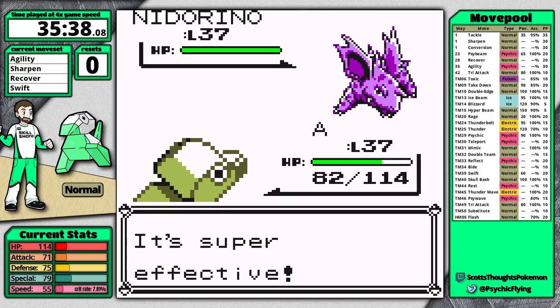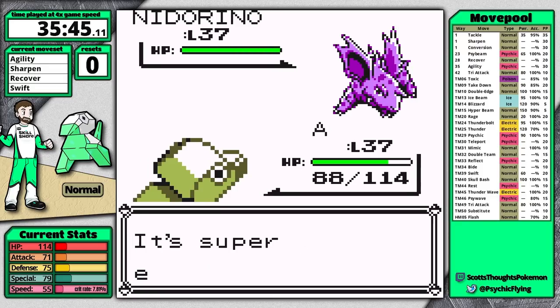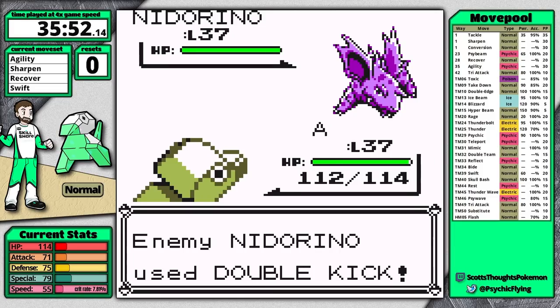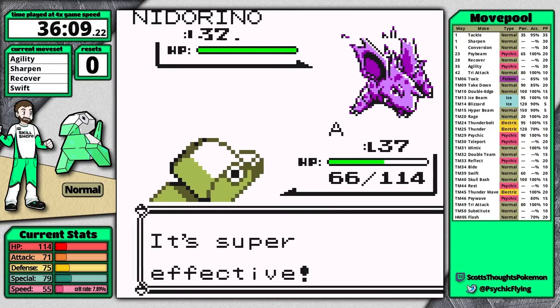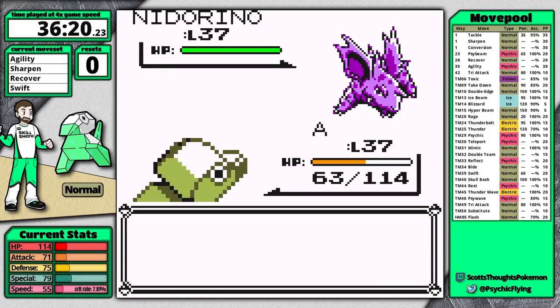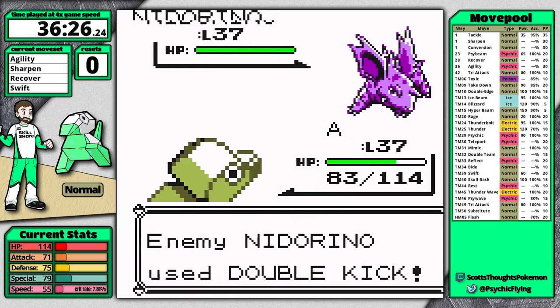Against Giovanni this fight is really annoying — in this playthrough it crits about three times in a row, which is not fair. I set up Agility first to outspeed for reliable recovery with Recover, then set up Sharpen six times. As I do this I take less and less damage each time because of the badge boost from Surge's badge boosting my defense. This has to be one of the slowest fights in the entire playthrough — the setup takes so long, especially when it crits this many times. It crits about seven or eight times.